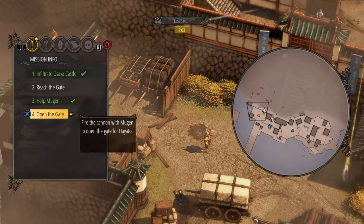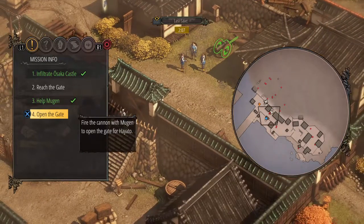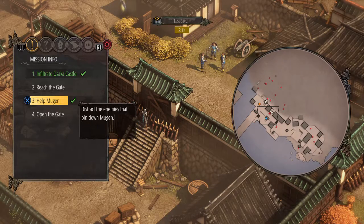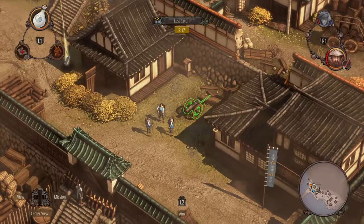Let's do that mission. Open the gate - we know a stat gate. Fire cannon with a mutant. It's a cannon.